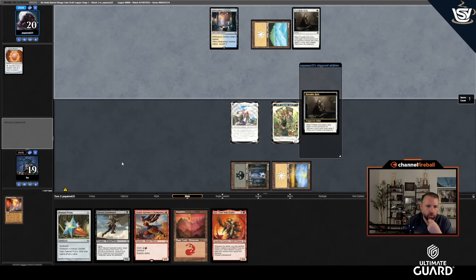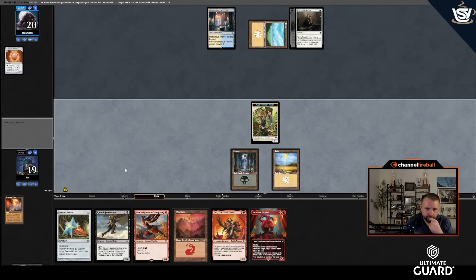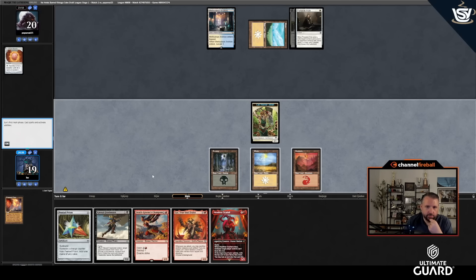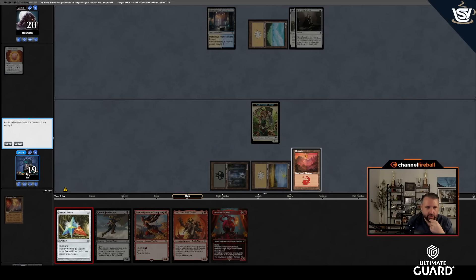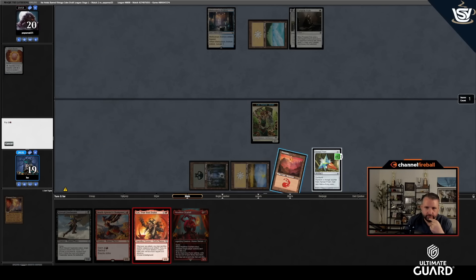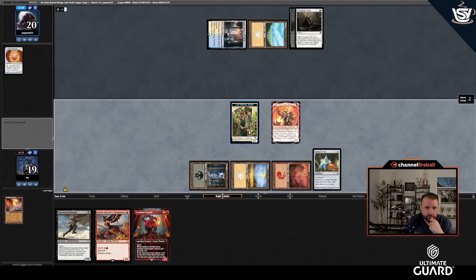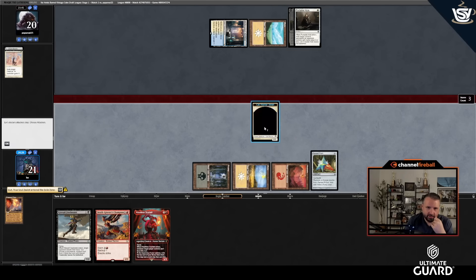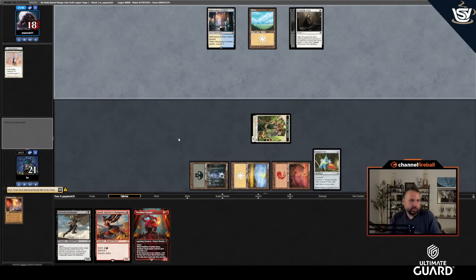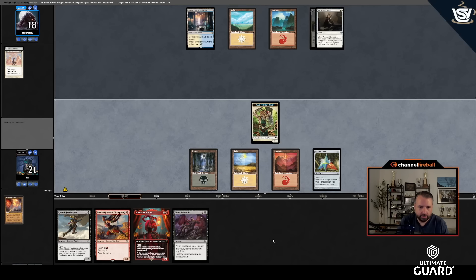Prismatic Ending, Portable Hole — I could play Pentad Prism and sack it to make a zero-mana 2/1. Actually, I think that's fine — I'll sack the Prism instead of the cat. They had it all — Portable Hole plus Swords to Plowshares. Let's see what I draw. I'll cast Death Greeter's Champion here. I could play Kitesail Freebooter but I want to spend my mana a little better.